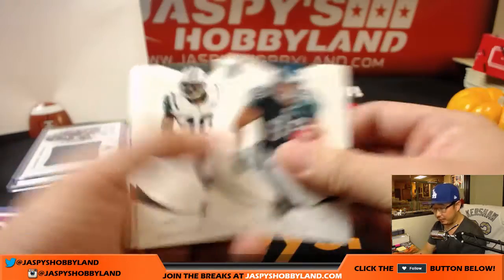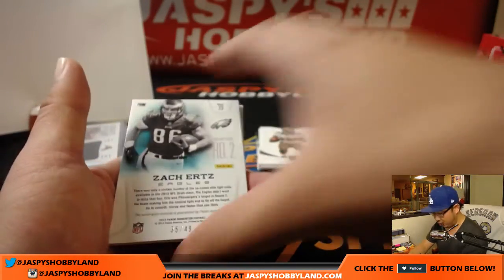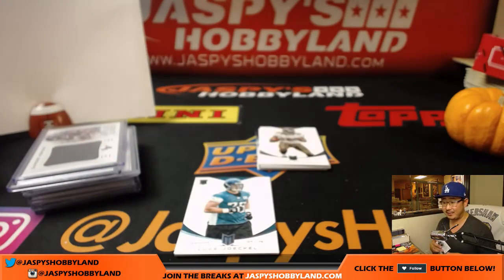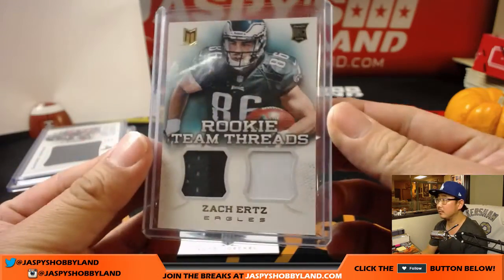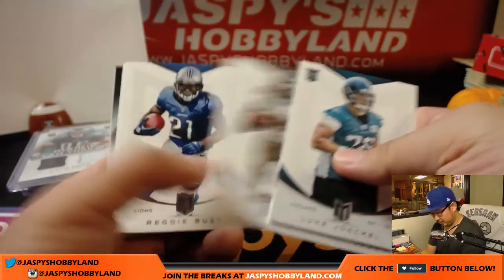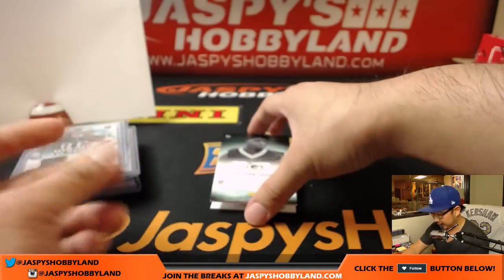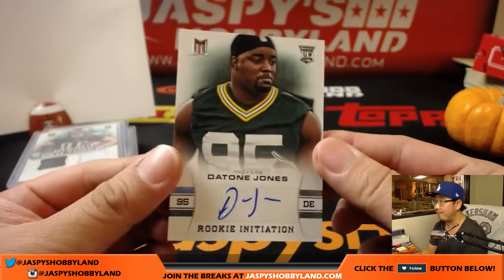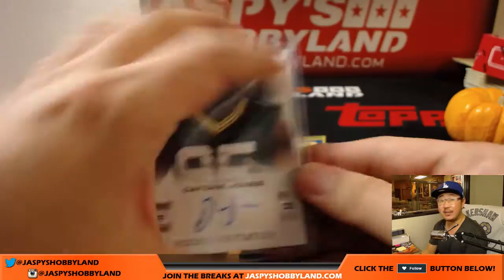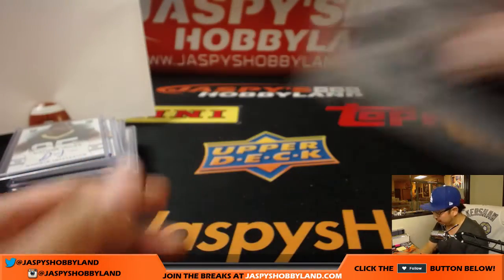Last bit of 2013 Panini Momentum Football random division. Zach Ertz, 35 out of 49 — nice. Rookie team threads. That's a good one to have — NFC East, C.O. Turtle. And Daytona Jones, autograph, rookie initiation — that's for the NFC North, Packers. James Goodman there.